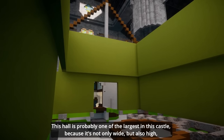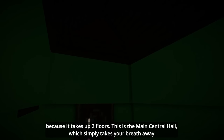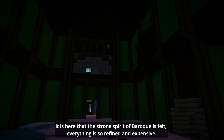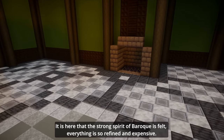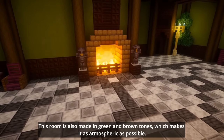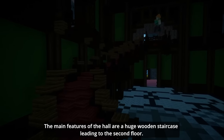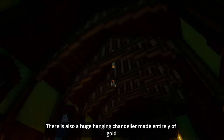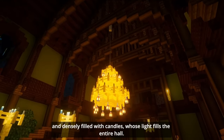This hall is probably one of the largest in the castle, because it's not only wide but also high, taking up two floors. This is the main central hall, which simply takes your breath away — it's here that the strong spirit of Baroque is felt. Everything is so refined and expensive. This hall provides access to the upper floors, and is also made in green and brown tones, which makes it as atmospheric as possible. The main features of the hall are a huge wooden staircase leading to the second floor, and a huge hanging chandelier made entirely of gold and densely filled with candles, whose lights fill the entire hall.